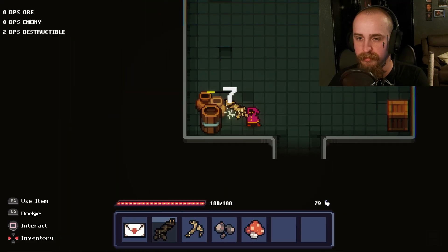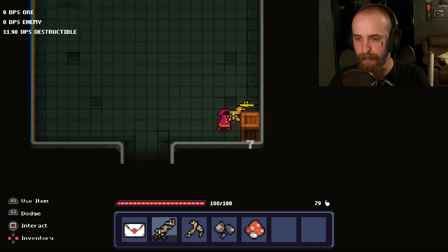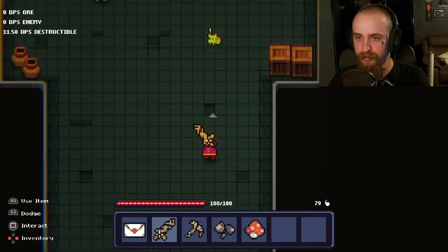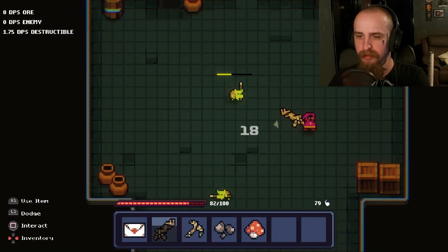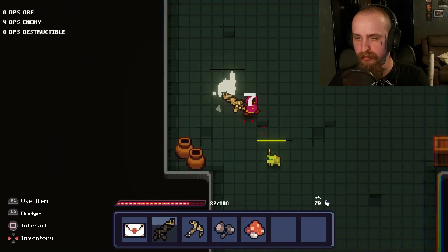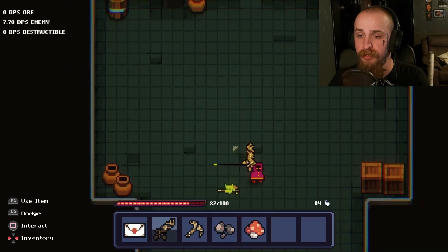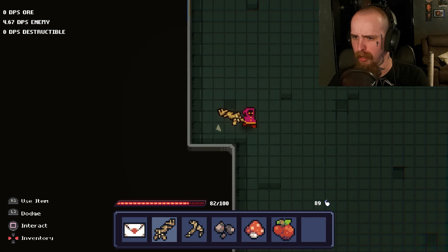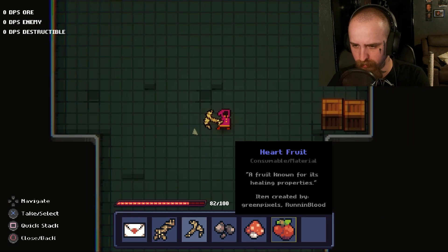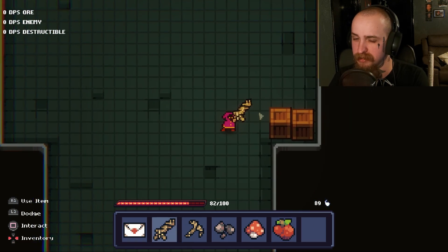I don't need to heal right now. Nothing important, anything in this crate? Someone went through a lot of work to make these crates — so this is a procedurally generated thing. Ow. Trying to work out if you get hurt by just walking into them — no you don't. Heart Fruit! A fruit known for its healing properties, item created by Green Pixels and Raining Blood. I'm guessing they're like the devs.